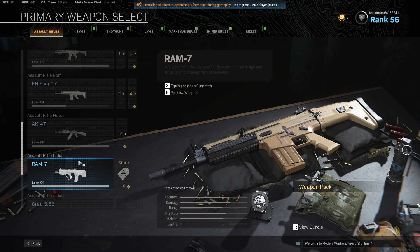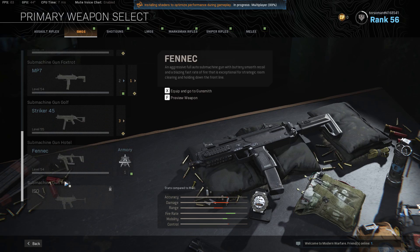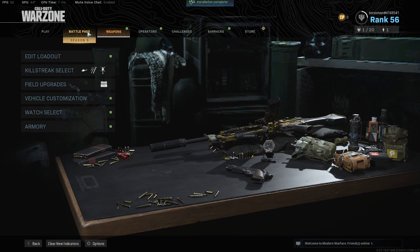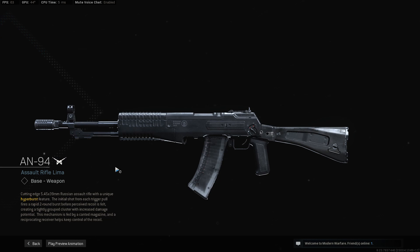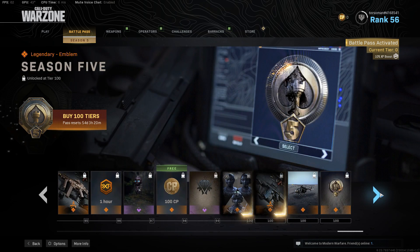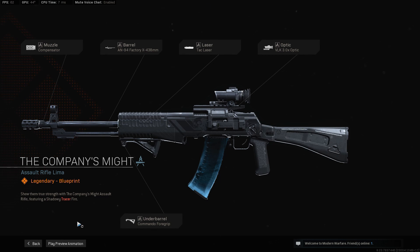You can get this from the battle pass. The AN-94 — unlock this with battle pass at Tier 31. It's an SMG. I also saw another small one here, the ISO — unlock that at Tier 15. So there's the AN-94 at Tier 31. It looks a little like the Galil. You can open it and grind it.